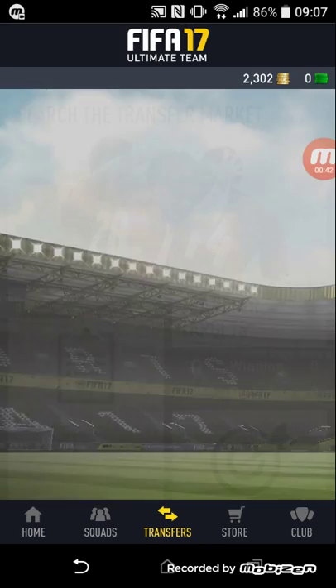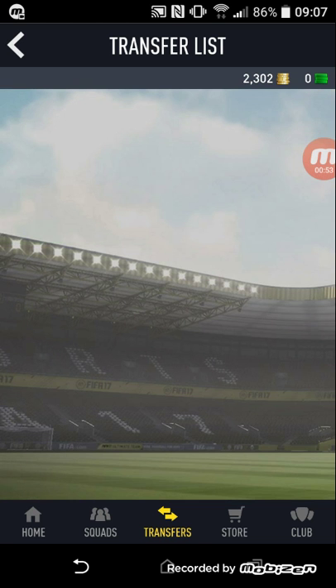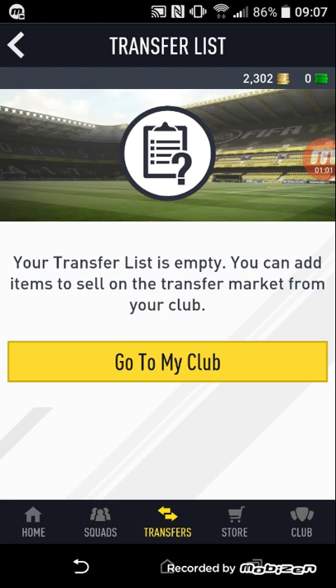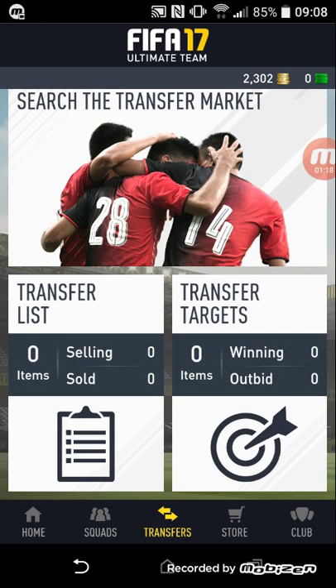I want to show you something. If you go into my transfer list — I'm selling Cantè, he was bought for 9.5. I bought him for 8.1 guys. Now where's my money? Come on, give me my money — yeah, it's going to come back when the money comes in.